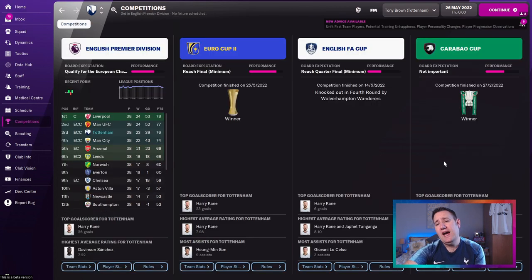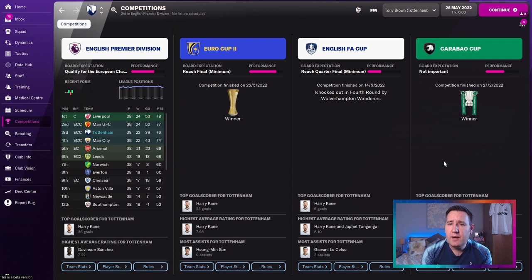Competitions: we won the Carabao Cup. FA Cup was a disappointment — fourth round loss against Wolverhampton. Euro Cup 2 — again! This is the third tactic I've shown you and they've won the Euro Cup 2. Harry Kane with 23 goals, an average of 7.98, and Son on nine assists. Harry Kane's been absolutely awesome.